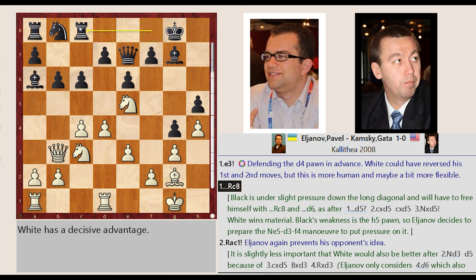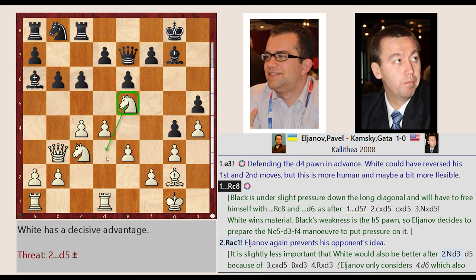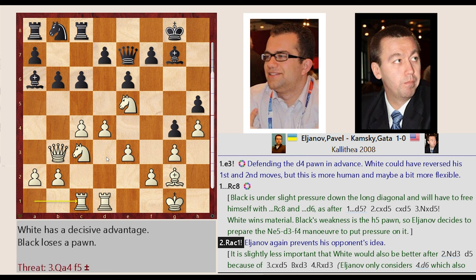Rook F8-C8. It is slightly less important that White would also be better after Knight E5-D3, Rook A1-C1. Elginov again prevents his opponent's idea.